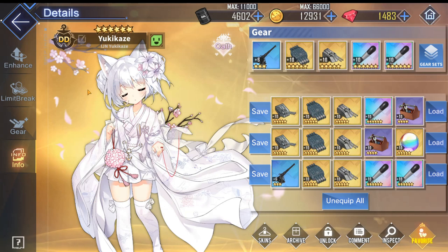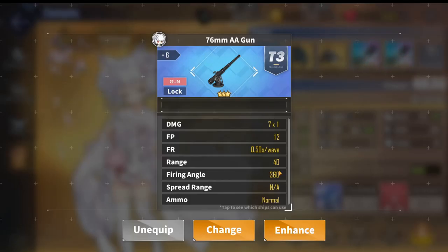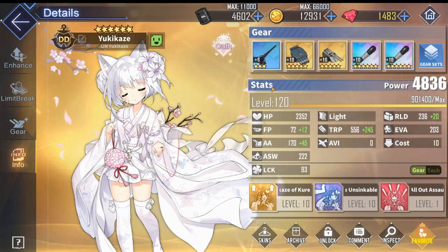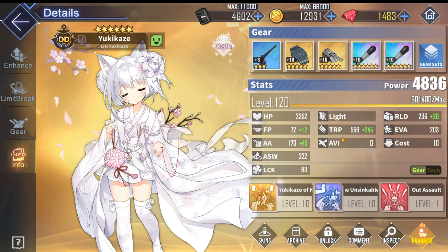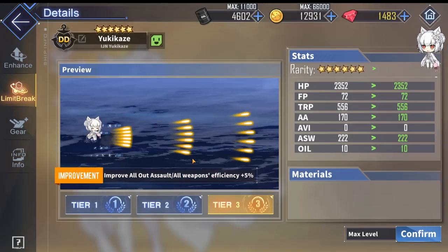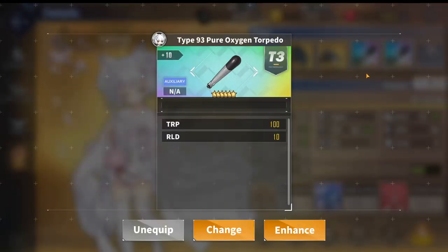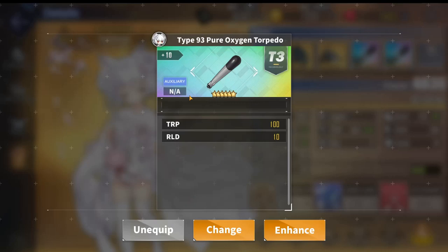No gear guide would be complete without a meme loadout, so the final build is the maximum damage build — now for Nanodasama! This is actually useful for one-shotting the cognitive chip daily boss. First, you'd want a blue 76mm AA gun for the fastest fire rate to trigger the all-out assault as much as possible. For torpedoes, you'd want the quadruple 610mm for the highest torpedo damage. For auxiliary gear, slots one and two should both be rainbow oxygen torpedoes, giving her a massive 200 torpedo boost.